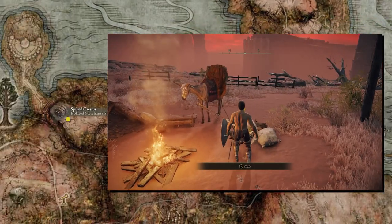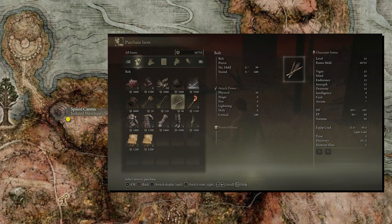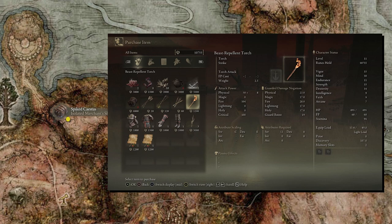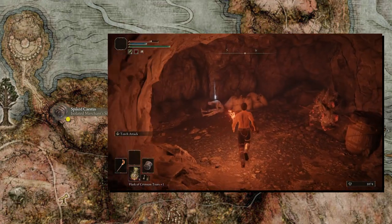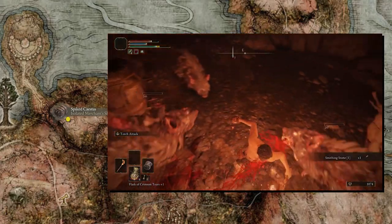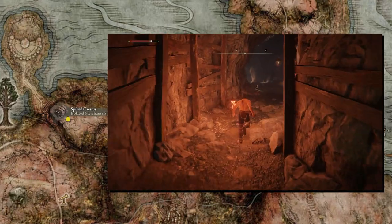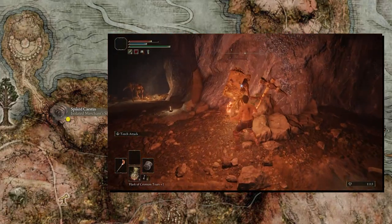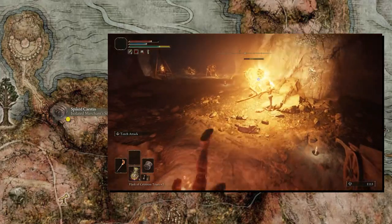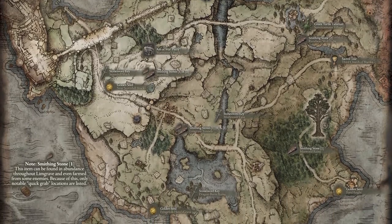At this point you can fast travel back to the isolated merchant shack, sell the Numen's Rune, and pick up the Spiked Caestus. I also highly recommend grabbing the beast repellent torch. This torch is an absolute godsend throughout the entire game. Not only is this a reliable source of decent fire damage, but the most obnoxious stun-locking enemies in this game tend to be the dogs and rats that will not attack you first while you wield this thing. This torch is basically an off button for beasts.